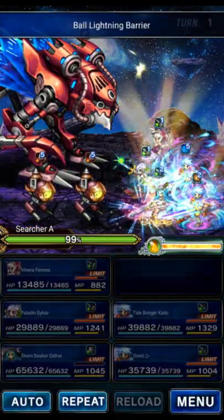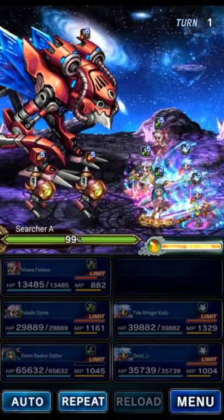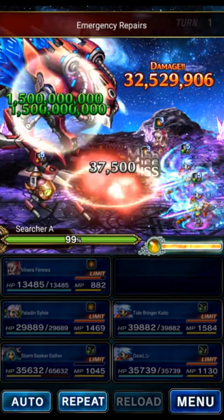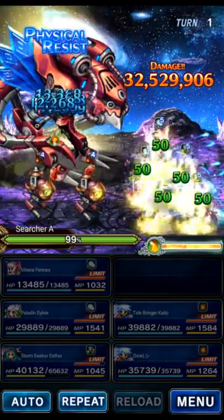Then we're going to do the LB of Esther — that's going to put up Omni Cover as well as 75% mitigation, which is all we really need for the turn one attack. The turn one attack is a single 300,000 damage attack. That's totally fine; Esther covers it, not too big of a problem.